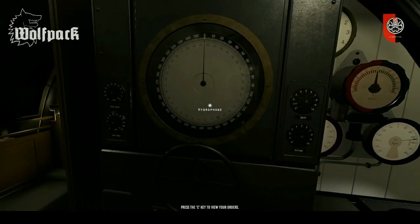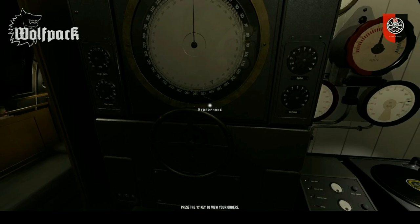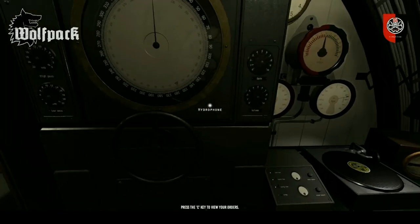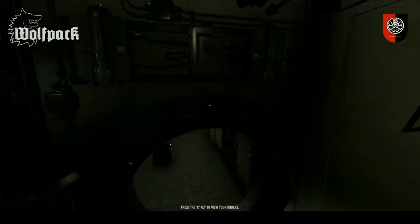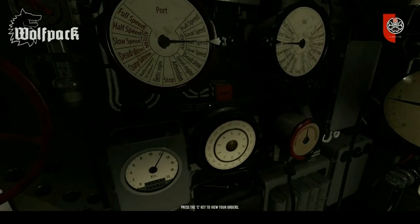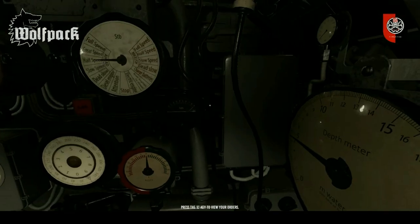This is obviously the hydrophone. This is where you're going to detect any type of sound under the water, providing your hydrophone detector is underwater, and that's located on the forward part of the ship on the top deck. I'll show you exactly where that is later. So straight through the hull, here are basically your port and starboard engines. We have rudder control here. This is where you're going to see your speed in knots.